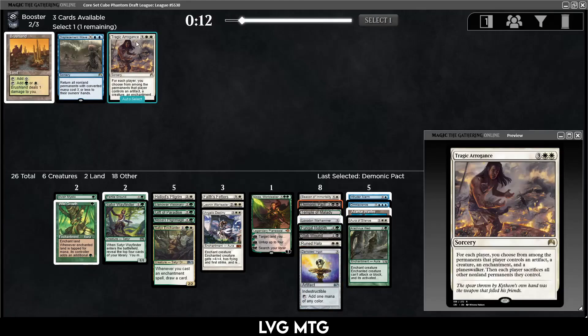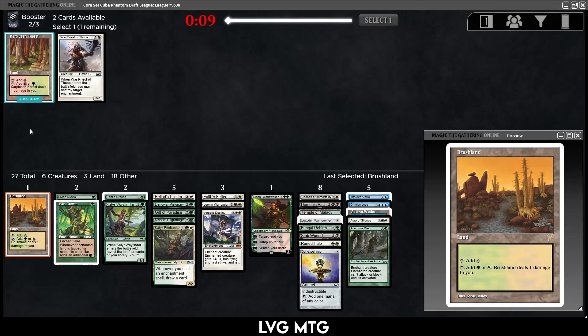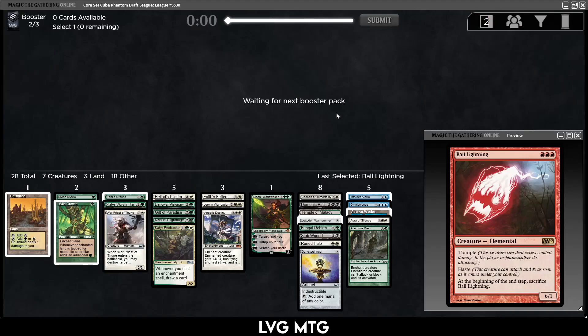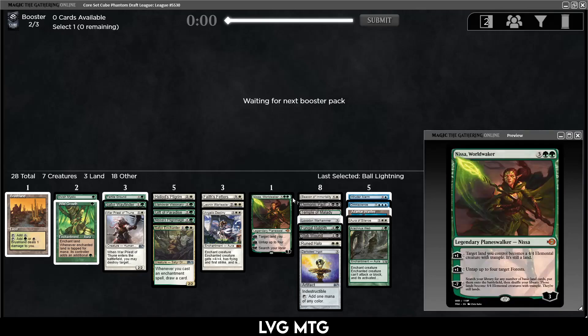Brushland — I still don't like Tragic Arrogance; the fact you also have to sacrifice enchantments makes it pretty poor. Having a dual-color fixing land is pretty nice. Don't think we'll dip into red so I'll take this. Creature — Ball Lightning can go into the sideboard. Some of these others can go in the sideboard too, but I haven't completely given up on some of these cards.